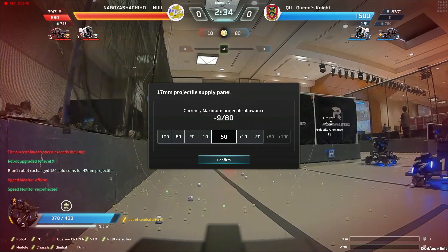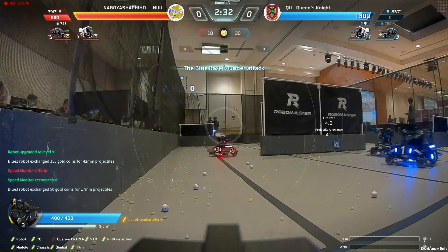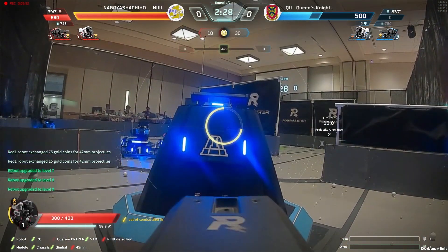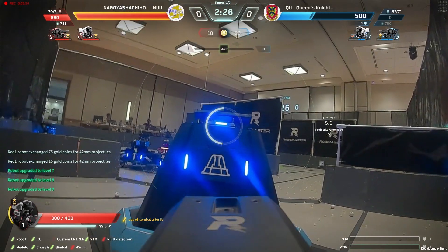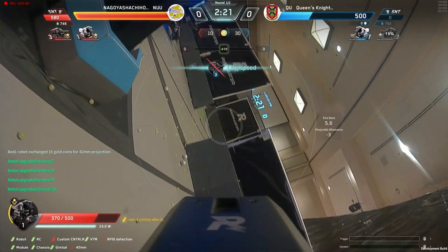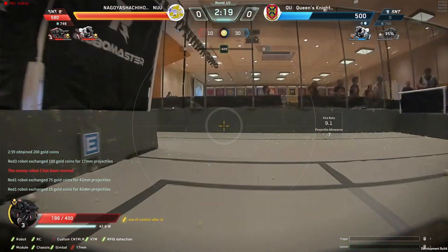Nagoya now has a startling lead, starting to attack that base directly. I think if you're the hero for Queens, you stay in the resupply zone. And the hero for Nagoya going in, doing so much damage out of nowhere in the back of the base. Queens does not realize yet — now they finally do, they're attacking back.